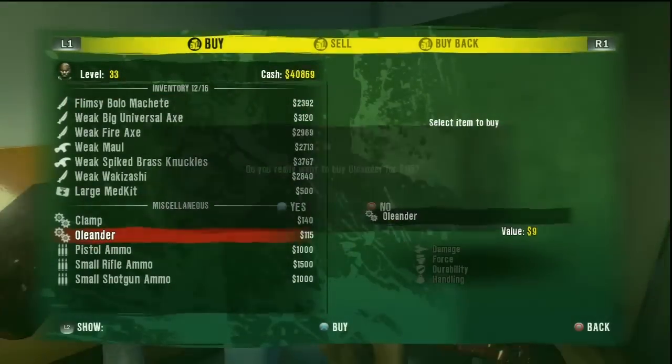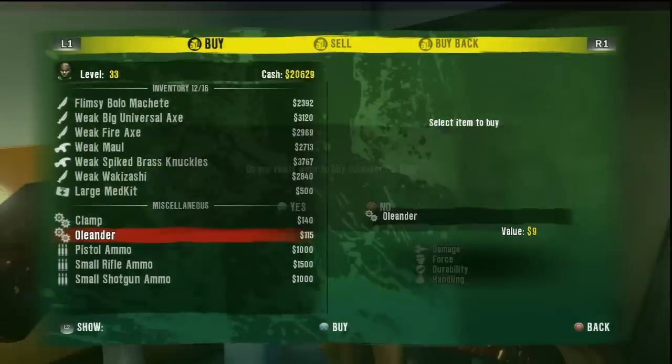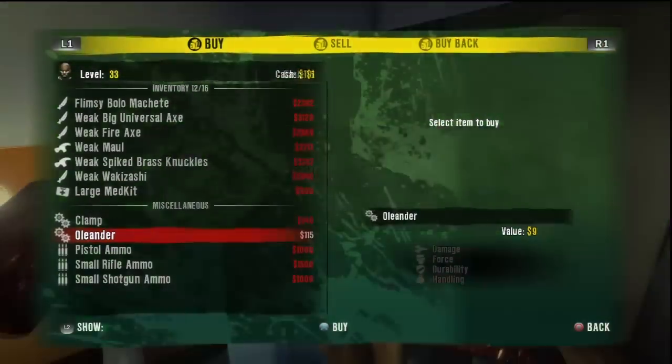If you don't know where to get diamonds, watch my other videos — I'll put it in the description. And I'll show you how to get the diamonds. And you're gonna buy these oleanders for $115 each.